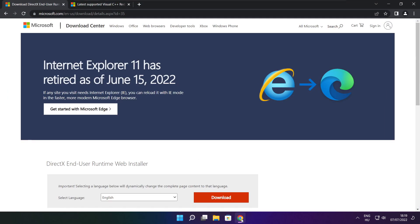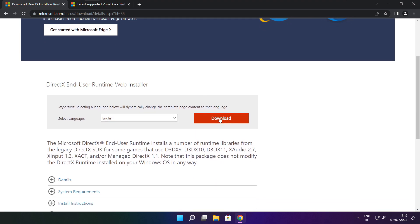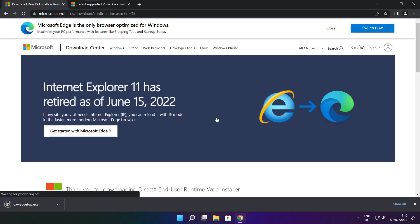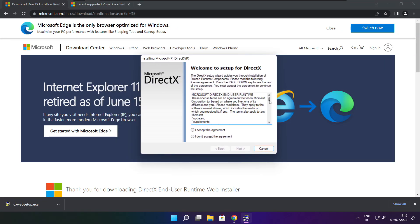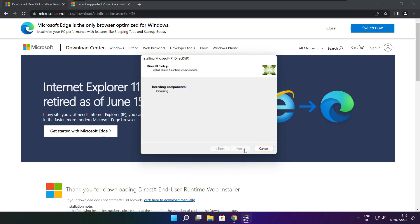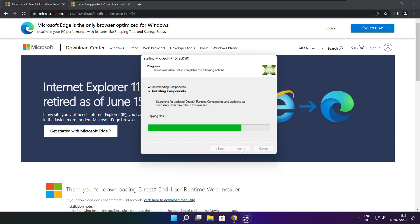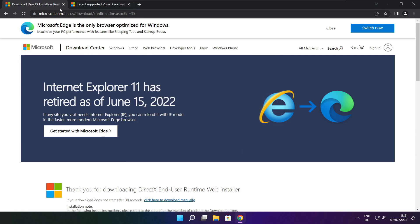Open your internet browser and go to the website — link in the description. Click Download, then install the downloaded file. Click Install, click I accept the agreement, click Next, uncheck Install the Bing Bar, click Next, then click Next again. Installation complete — click Finish. Close the DirectX website.